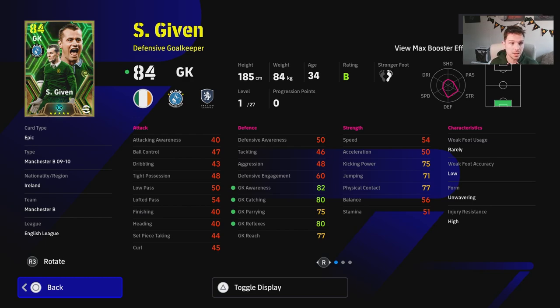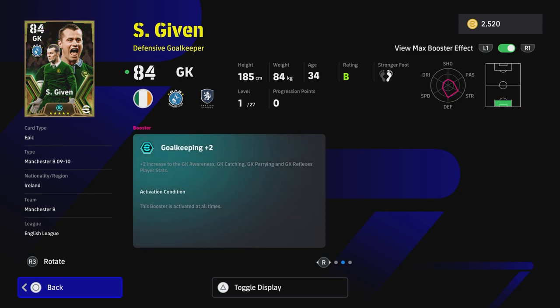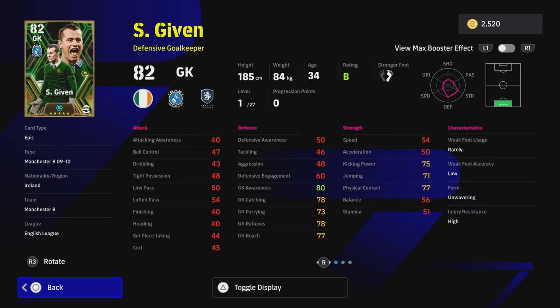So, on to Shea Given. He's down as a defensive goalkeeper, and the biggest thing about him that's going to be OP is his Goalkeeping +2 player skill, which gives a plus two to all goalkeeper stats. With the manager play style, team proficiency boost, and the booster, Given is going to get a plus four in-game to awareness, catching, parrying, and reflexes — all the stats with the little green icon.